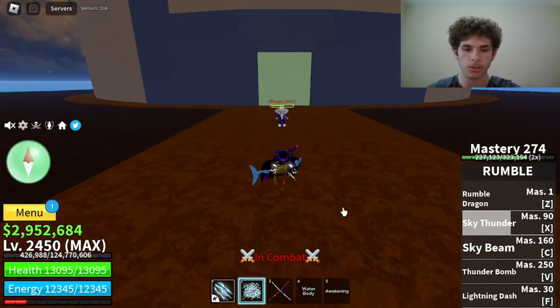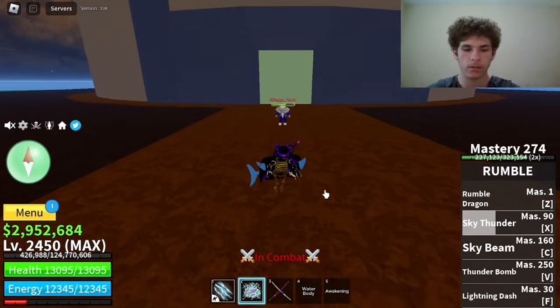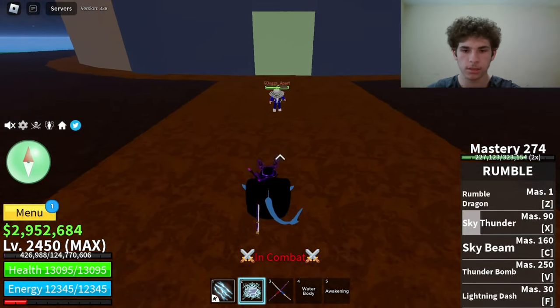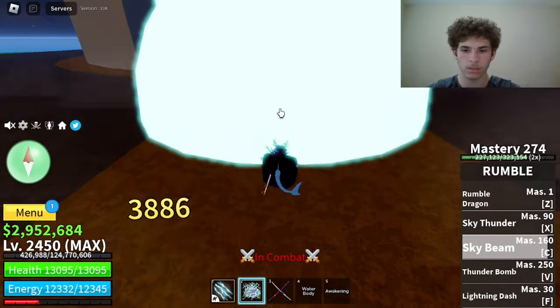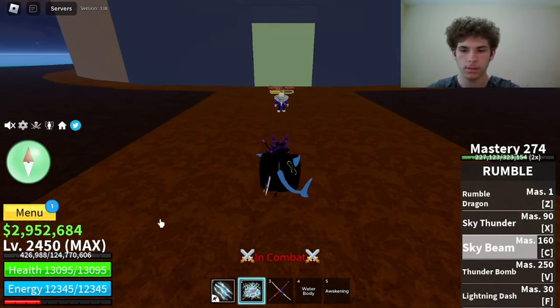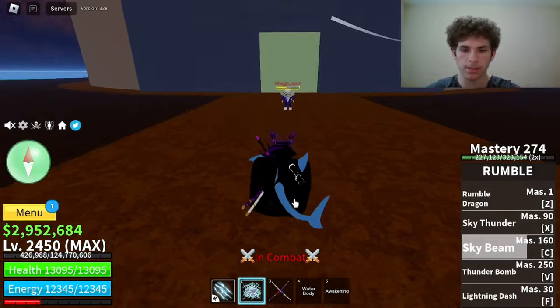The next move on Rumble is called Sky Beam. Master required on that is 160. Here's how it looks. It launches them into the air a little bit, and that did 3,886 damage.